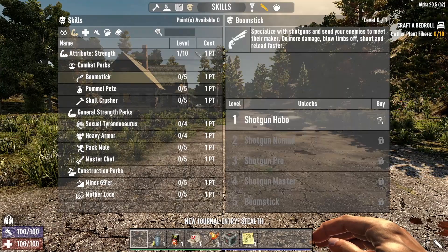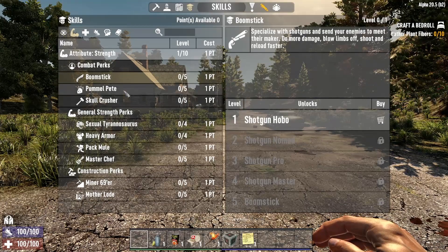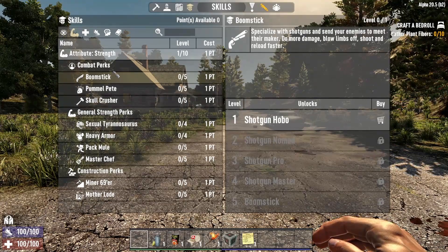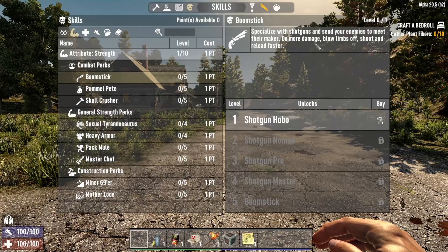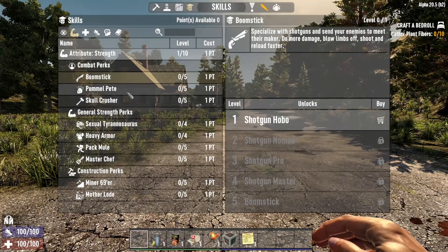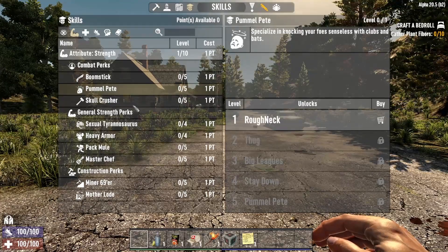Each of the attributes has a bunch of skills that you can learn specific to that attribute. For example, there's the Boomstick option which makes you better with a shotgun, and Pummel Pete which makes you better with clubs and bats, etc.